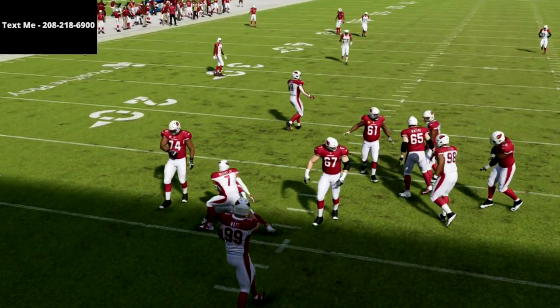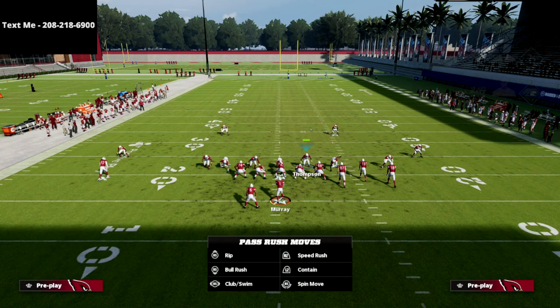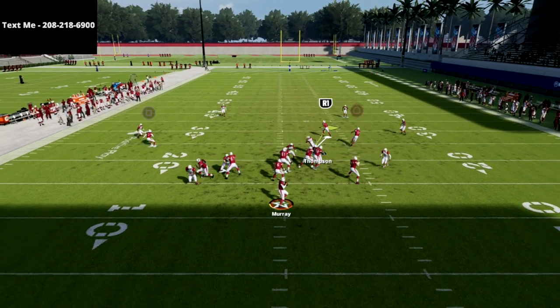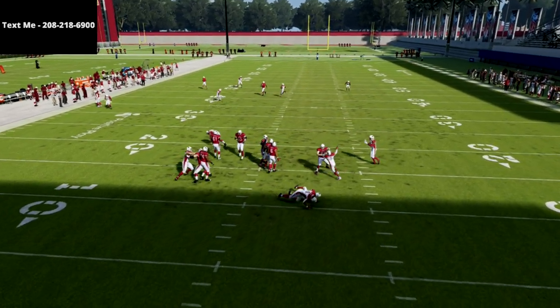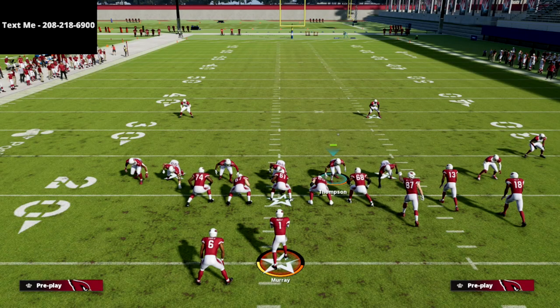The real power of this play is that it will pretty much guarantee pressure even if they block both their running back and their tight end. You'll see right here they block both their running back and their tight end, and as you can see we're able to get instant pressure at the quarterback.